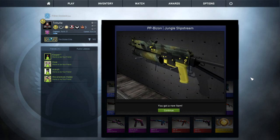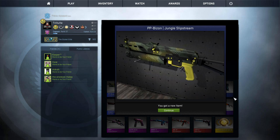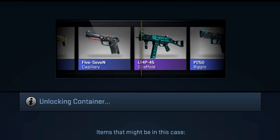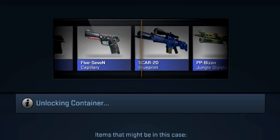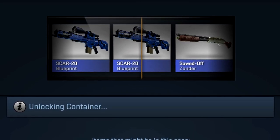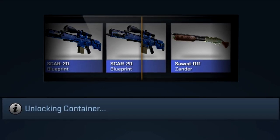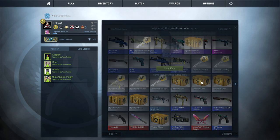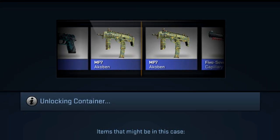That would've been so sick — getting a second Orb Fever Dream. If I had gotten that, I'm pretty sure I would've had my money back for all those cases. Because from the M4A1S alone, I'm not gonna get the money back that I spent on all these keys and cases. We got the Scar 20 Blueprint again — the first one was also in a better condition, so let's just skip that and continue.